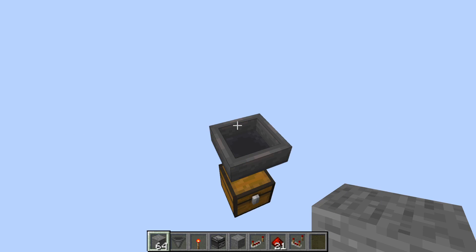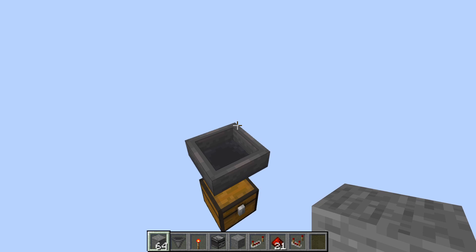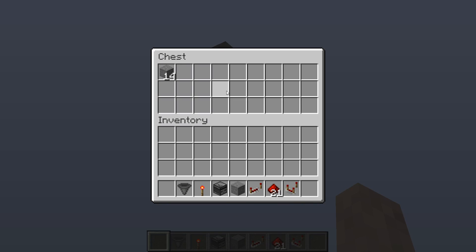Let's start with hoppers. Normally a hopper can only deal with 9000 items per hour. Two and a half times per second, a hopper sucks items in from above and pushes one item out at the pointy end. It can pick up a whole stack at the same time, but it will only push out one item at a time from that stack, so it would seem that 9000 is all we can get.